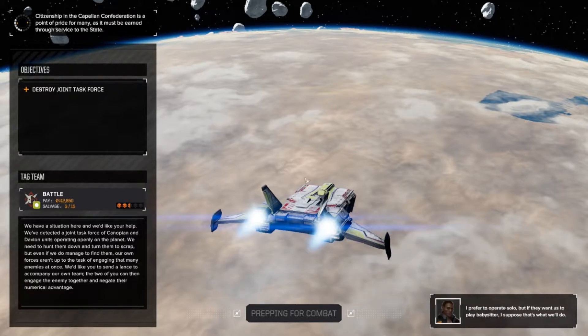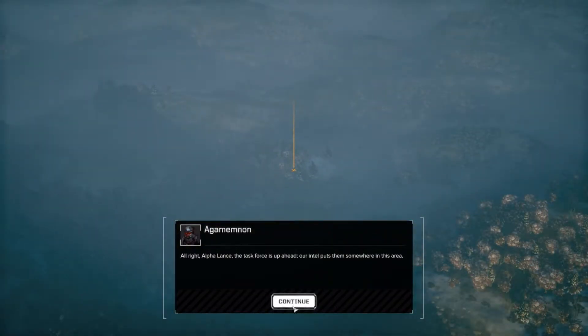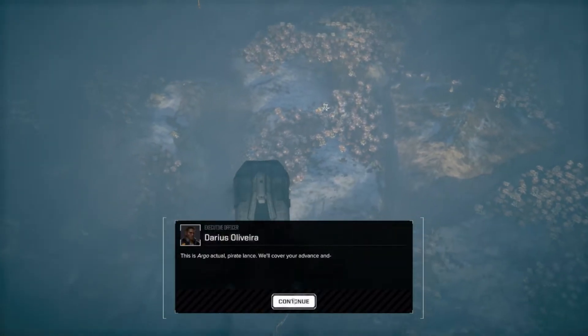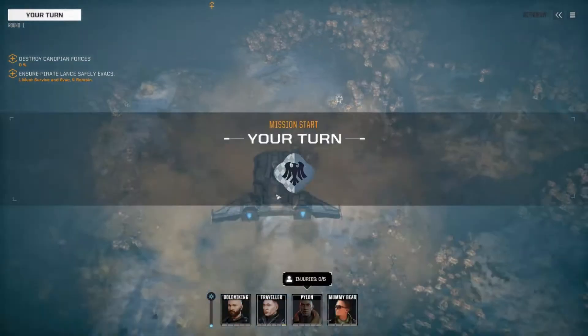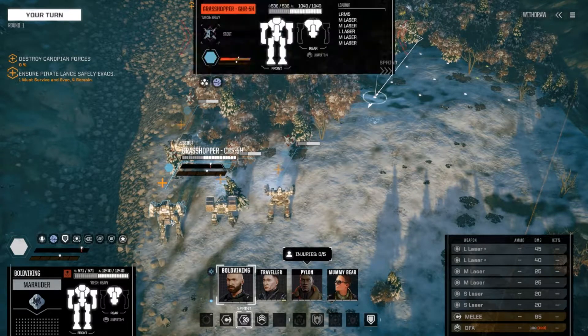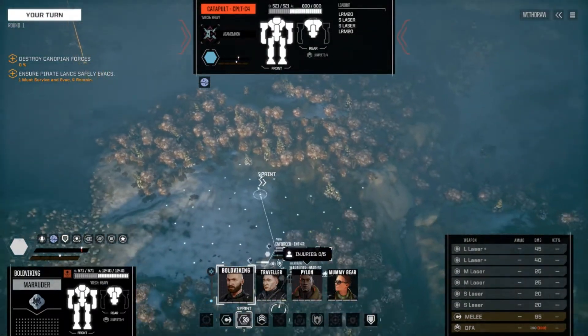So this is a four-way rumble, two versus two. Let's hope that this time our allies are a bit better than the last time. Command interface initiated. Alpha lance, the task force is up ahead - our intel puts them somewhere in this area. Once we clear the enemy lances, regroup at this location for extraction. Okay, they are idiots again. At least they brought a Catapult and a Grasshopper - these are actually some decent mechs, especially the Catapult. So at least we will have support fire.